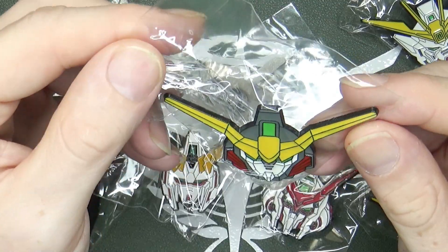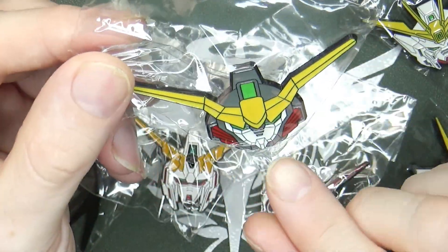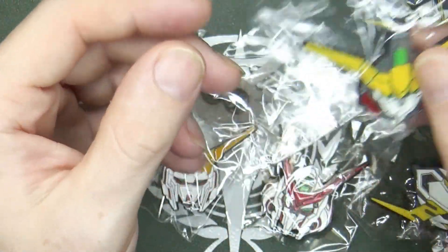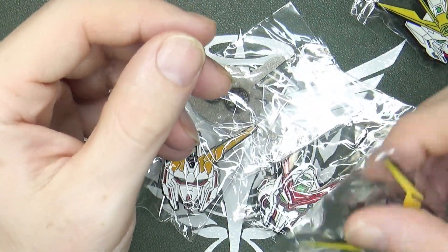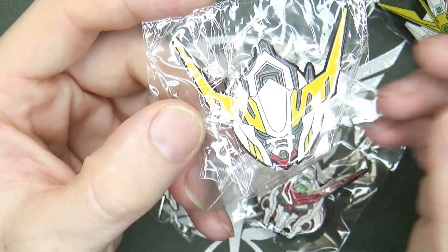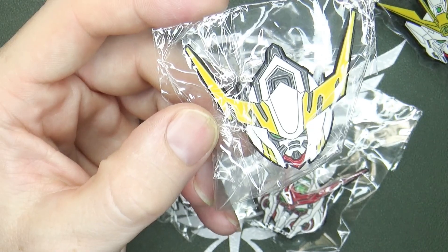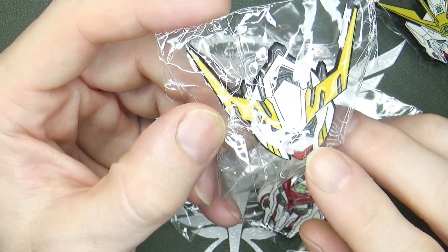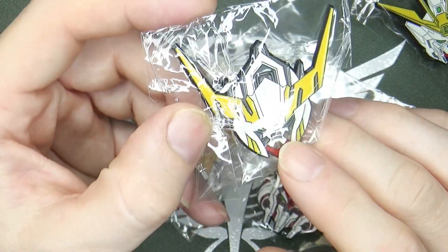We got Death Scythe Hell Custom. It's a little squished. The chin should be red, but I'm not going to be super picky on these — just going to point it out. We got Barbatos, probably Form 4. But that middle piece should not be white — pretty confident in that. It should be all yellow, but whatever.